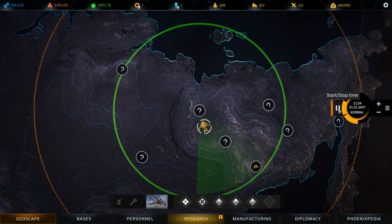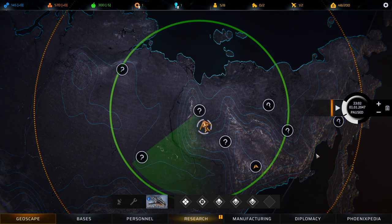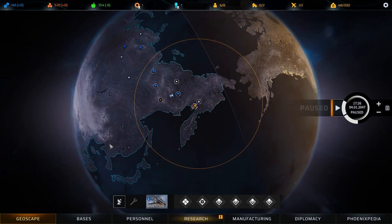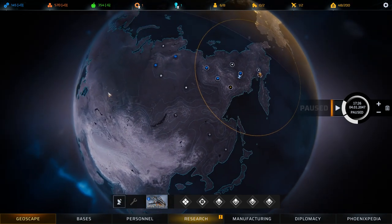Generally speaking, you should scan as much as possible to try and reveal as many of the points of interest on the Geoscape as you can. Because each transport has a maximum range before it needs to land and refuel, there will be some points of interest that you can't reach. The dotted yellow circle shows this on the map. To reach locations outside the circle, transports will need to make multiple stops.